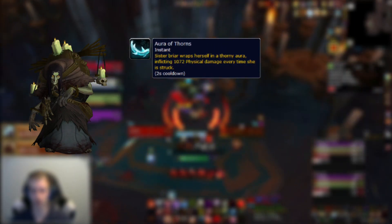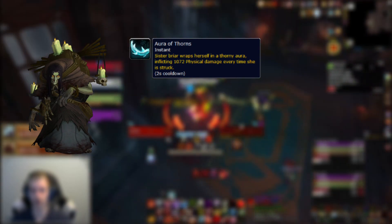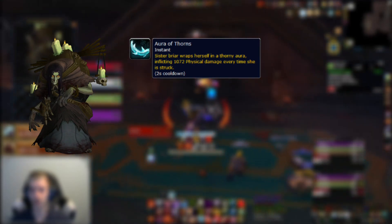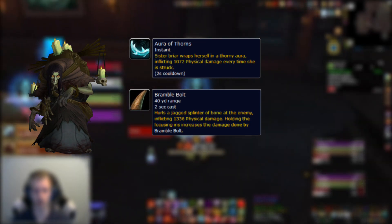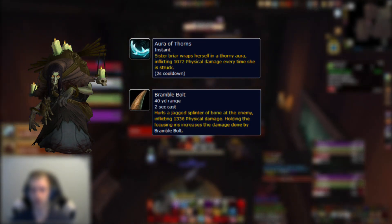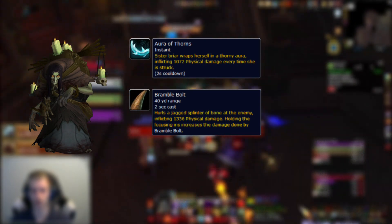Lastly we have Sister Briar. While holding the iris she uses Aura of Thorns, which causes you to take damage back while dealing damage to Sister Briar — so make sure not to accidentally kill yourself. Other than Aura of Thorns, Sister Briar will spam cast Bramble Bolt, which you want to interrupt as much as possible, especially because of the Aura of Thorns which can lead to accidental deaths.